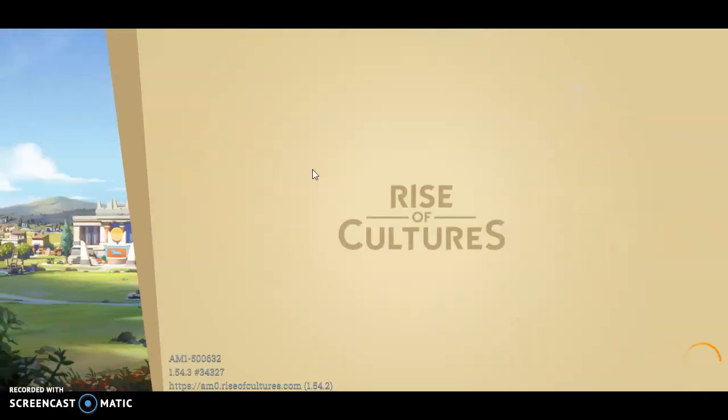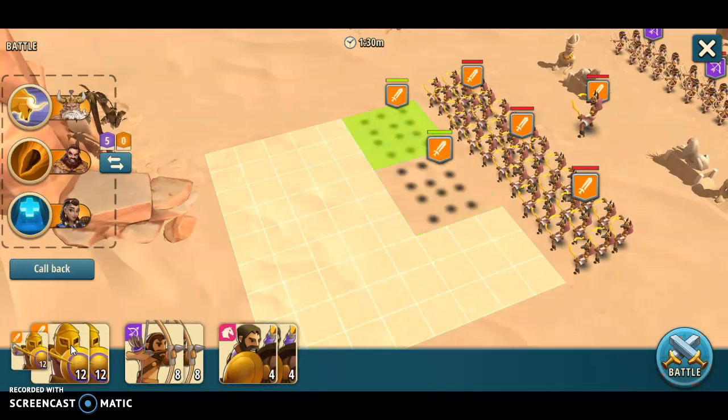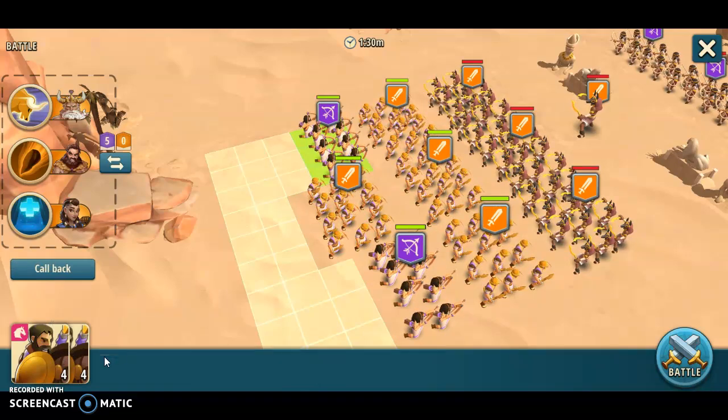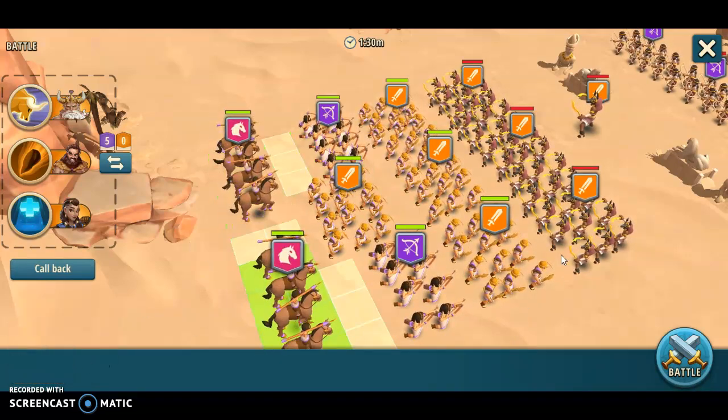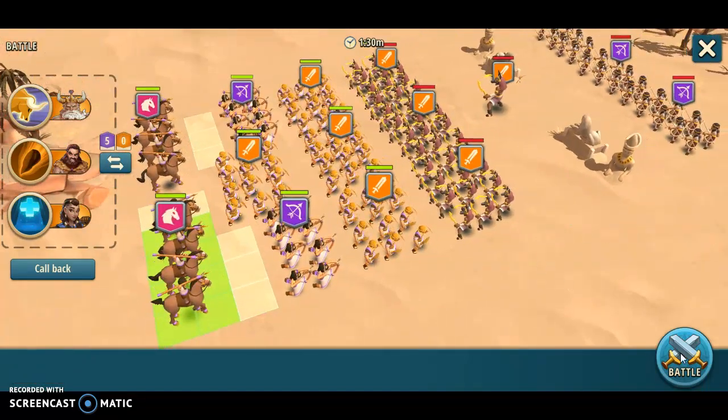So let's speed up this Egypt guy and see what he's made of. He is a hero unit and we have plenty of room for all our troops. So let's just put the archers up front here and let our cavalry be the rear guard and try to do what they can do best.